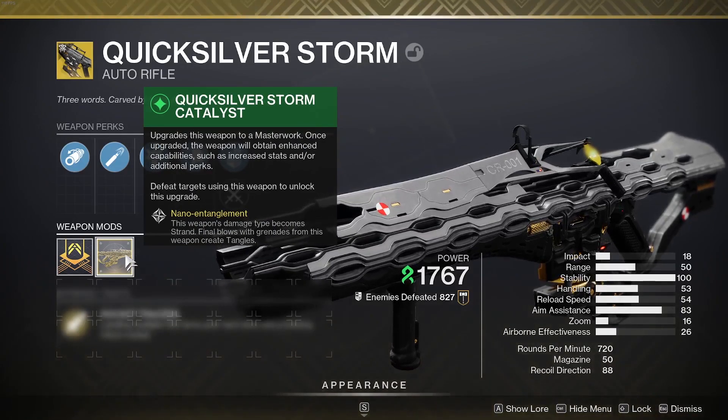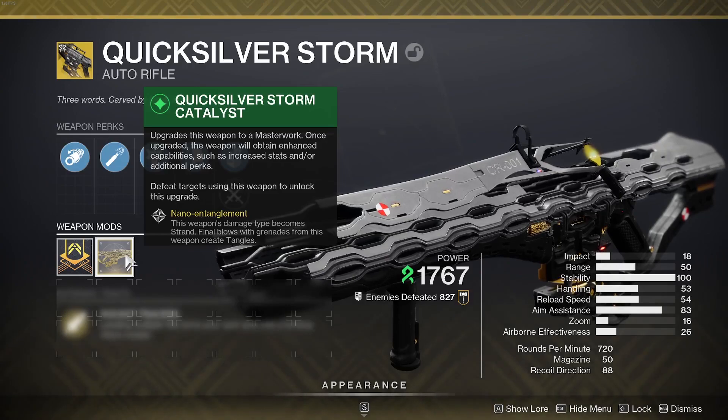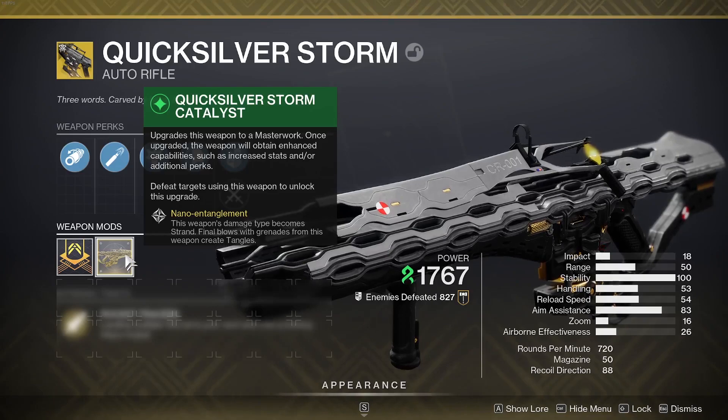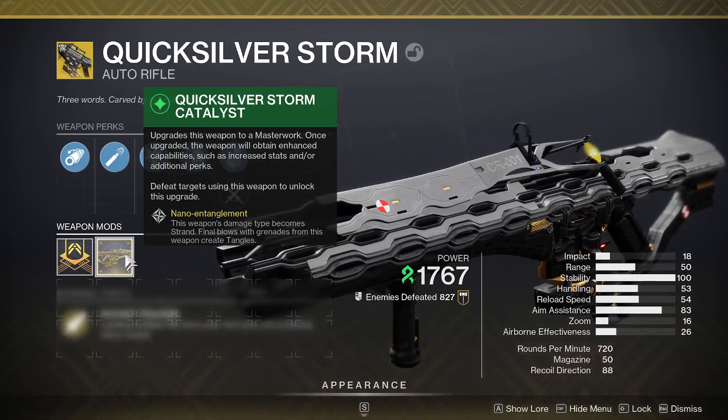Once you unlock the catalyst, you have to do grenade kills and melee kills. Once you do unlock it, you basically turn the gun into a strand weapon and also get Nano Entanglement. This weapon's damage type becomes strand, and final blows with grenades from this weapon create tangles.